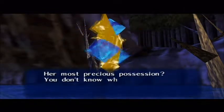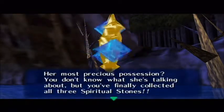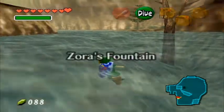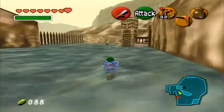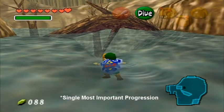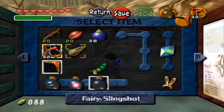Her most precious possession? You don't know what she's talking about. But you've finally collected all three Spiritual Stones — go back to see Princess Zelda. So we've finally collected all three Spiritual Stones, which is what we need to progress in the game. The next progression in the story is probably the single most important progression in the entire game. There are a couple things we need to do now before we go see Zelda, so it is side quest time.